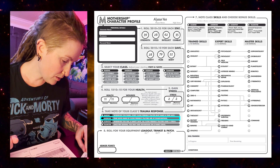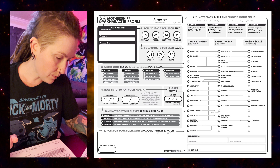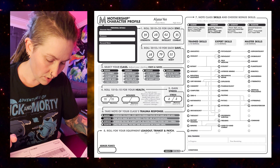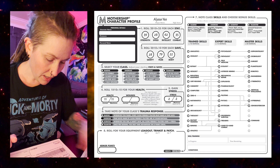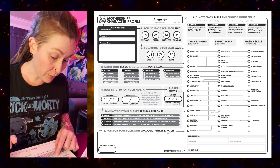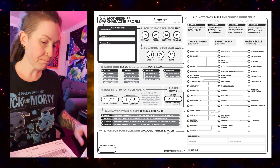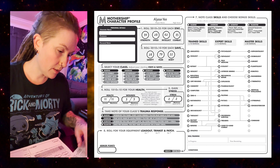Got health, stress, and Wounds. Maximum wounds starts at 2, but for Androids we get plus 1 to max wounds, so that'll be 3. Excellent.